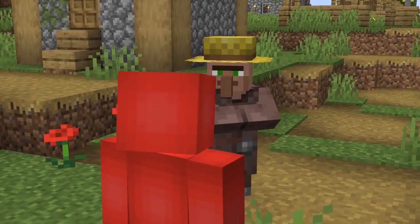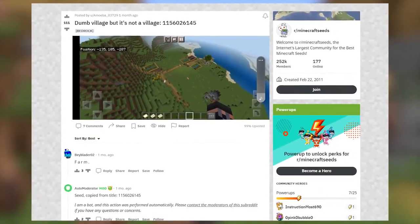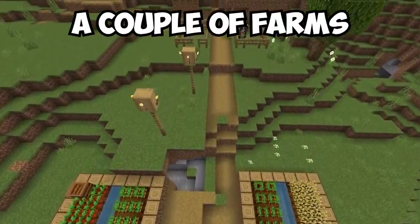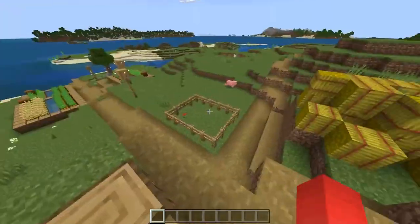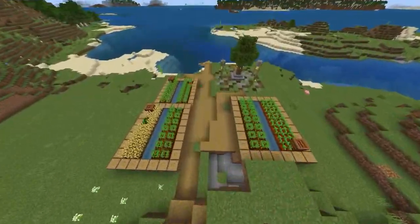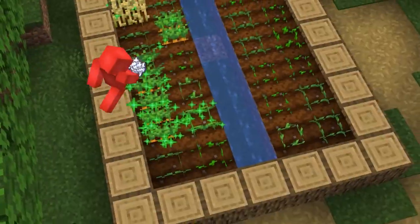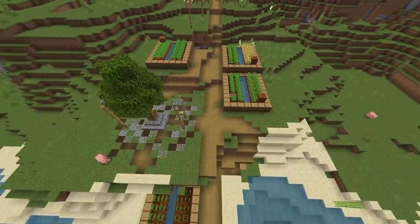The hustle and bustle of average village life often involves a lot of activity, but it would seem like this seed found a solution to that. Because here, there's not much except for a couple of farms — and unfortunately that also means there are no villagers to start trading with. And to make matters worse, these piddly farms aren't even as fast as something automatic. Which is pretty disappointing when it's the only thing in sight. But if you need some alone time for nothing but you and your vegetables, this might be right up your alley.